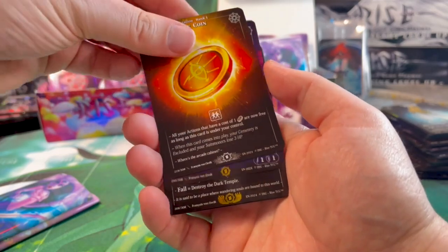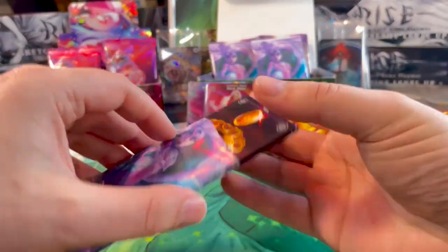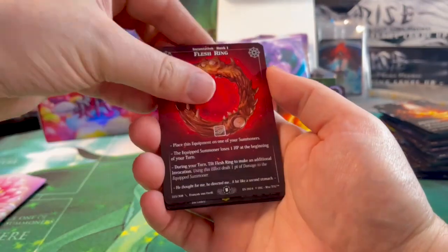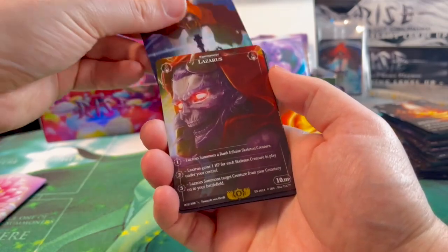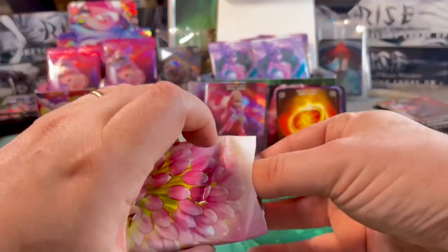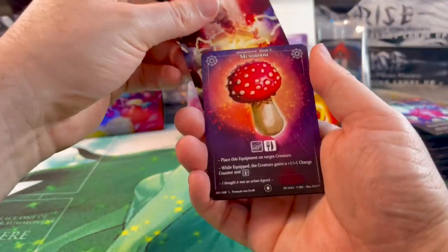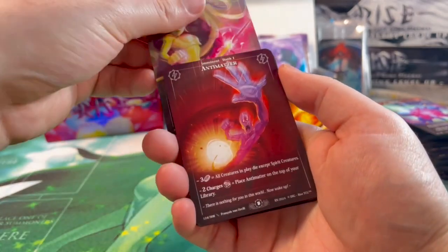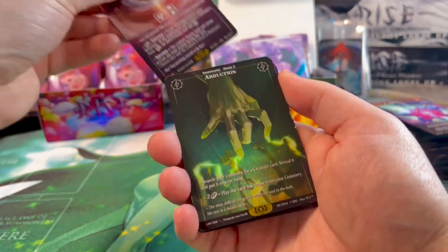We've got another legendary — Free Coin. We now have four legendaries: four non-holographic legendaries and two legendary holos. That's a pretty good average. Envy the Unslain and Lotheros — all from the surface with selective holo. New holo effects will come in the next main set, the Candy Apocalypse.